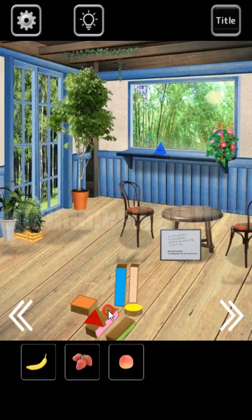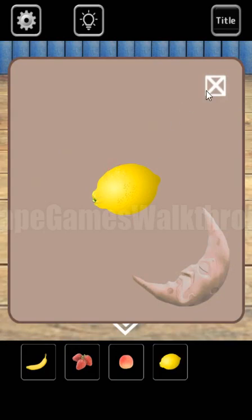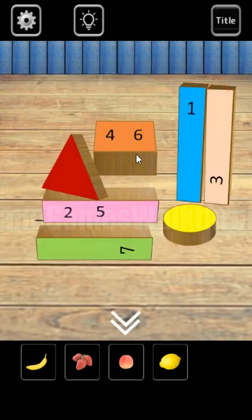Going here again — here we can take the lemon. And here's the sequence of blocks. One is up — so it's vertical. Two is vertical, three is horizontal, three is also horizontal. Four is square, five is horizontal, six is square, and seven is vertical.